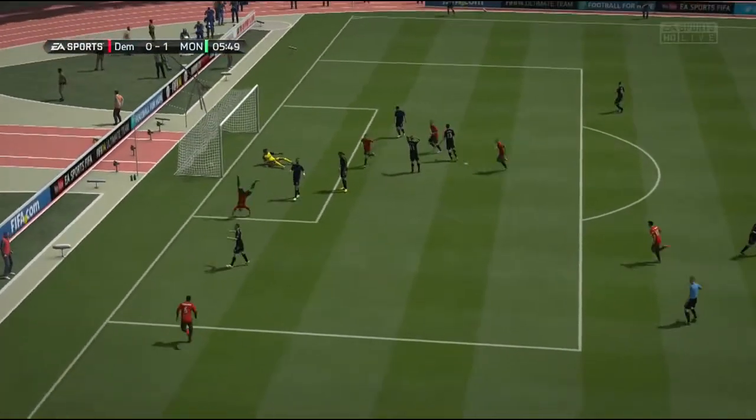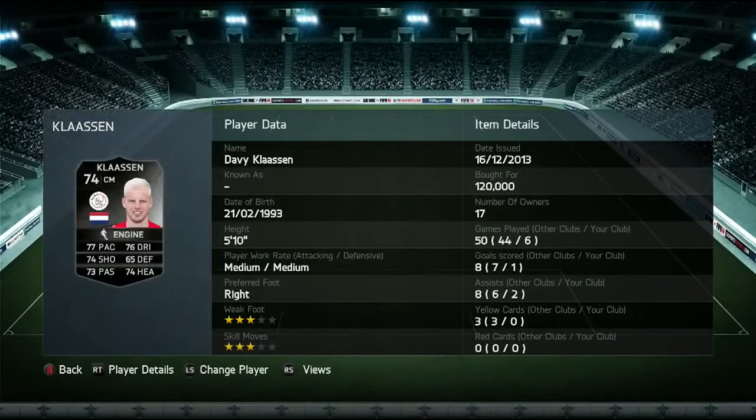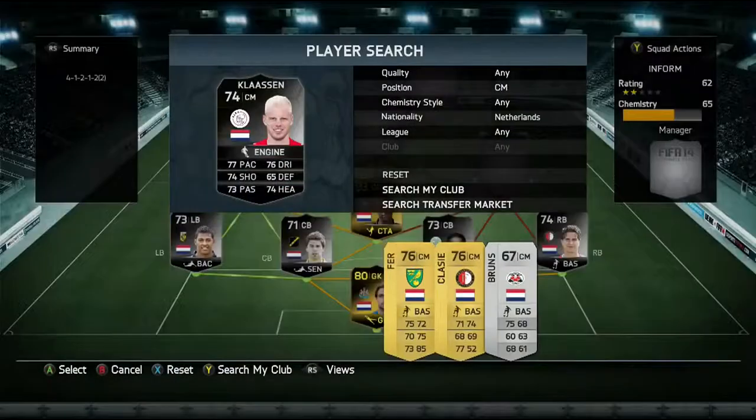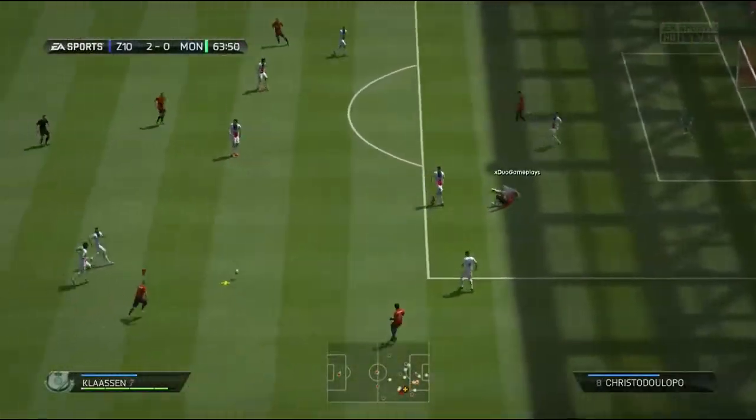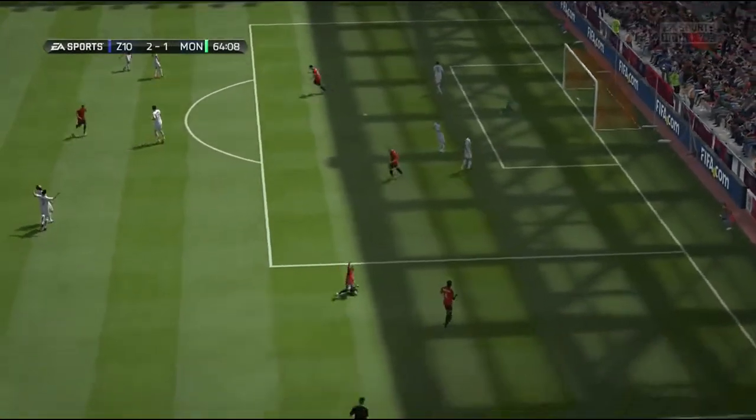The other center mid, playing more of a CAM/center mid role, is Classen — 120,000 coins for him. I have no idea why these silvers cost so much, it was just so weird. He grabbed me the one goal — such a nice goal, a half-volley straight into the top corner. Delicious.